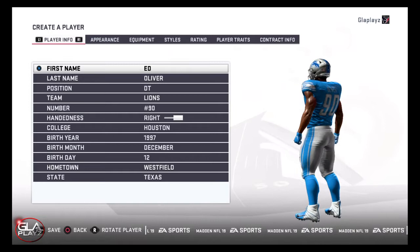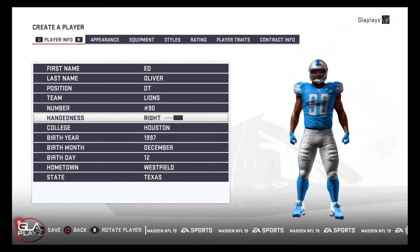Welcome back to the channel guys. Just wanted to bring you another Madden 19 video. In this video, I'm going to show you how to make defensive tackle Ed Oliver from the University of Houston.